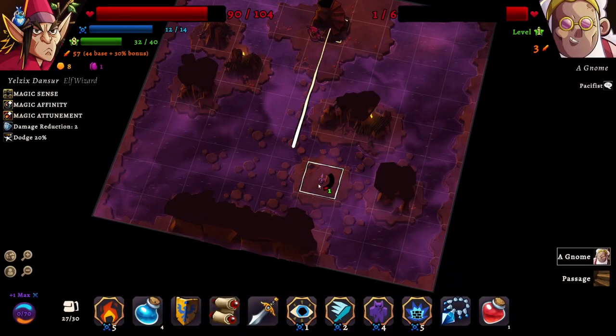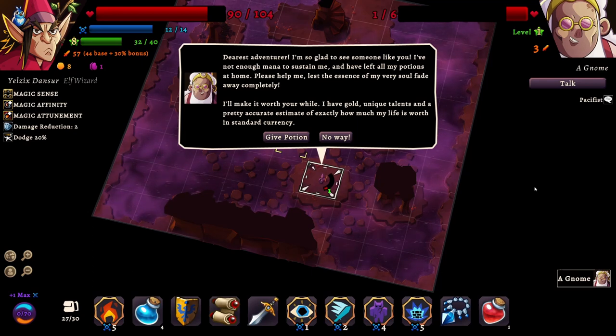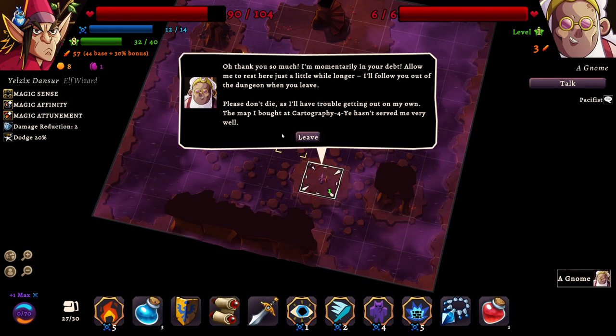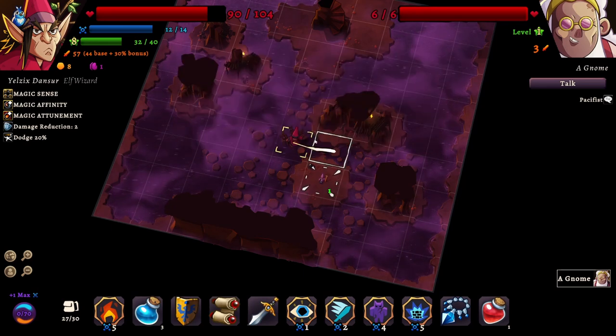A gnome! Pacifist. 'Dearest adventurer, I'm so glad to see someone like you. I have not enough mana to sustain me and have left all my potions at home. Please help me, lest the essence of my very soul fade away completely. I'll make it worth your while - I have gold, unique talents, and a pretty accurate estimate of exactly how much my life is worth in standard currency.' Give potion. 'Thank you so much. I'll follow you out of the dungeon when you leave - please don't die.'